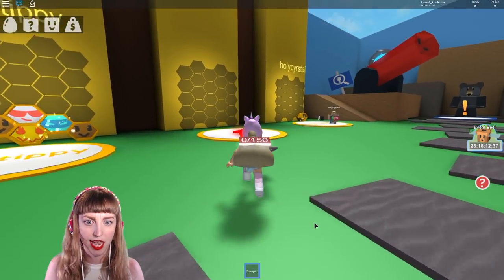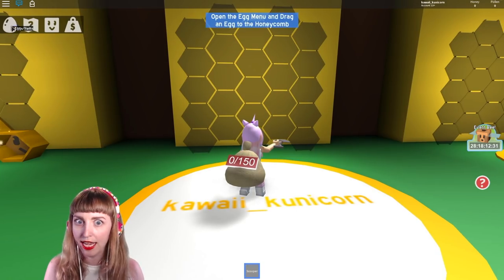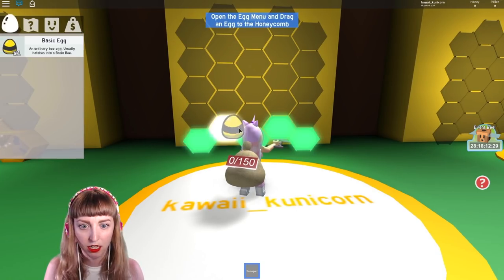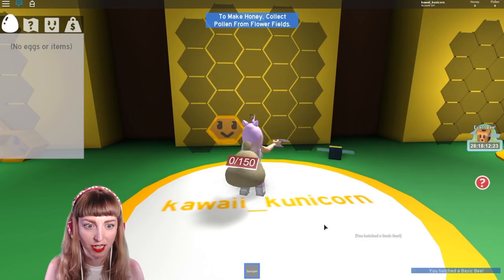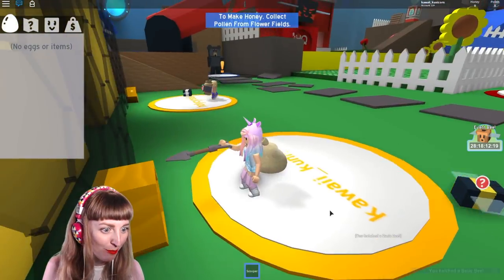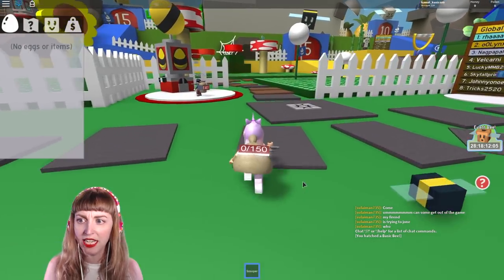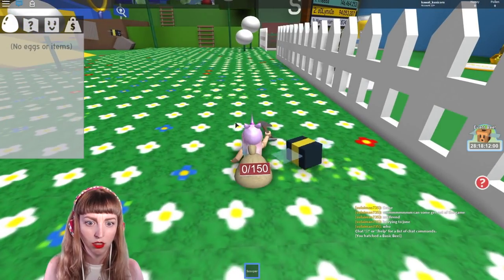Let's claim a hive! All right, these hives are all taken but this one is available — claim hive! So open up the egg menu and drag an egg to the honeycomb. I've got a basic egg. I've hatched a basic bee! Oh my gosh, look how cute he is — he's my very own bee! My basic little bee is hanging out with me. It's time to head into the field.